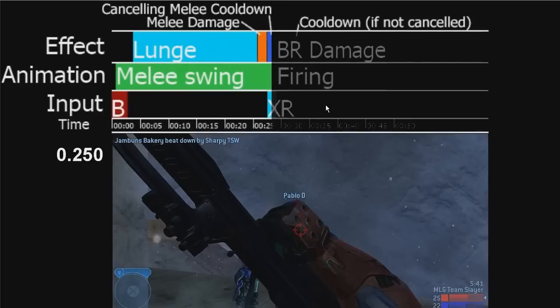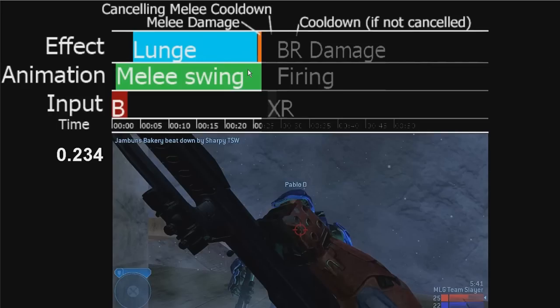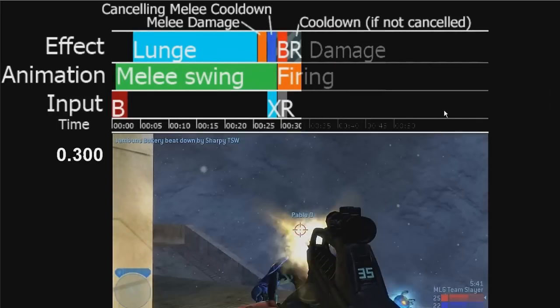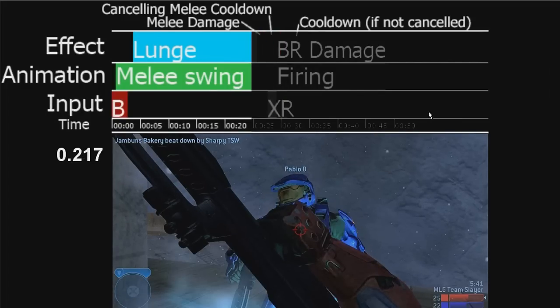A common mistake is canceling too soon. So if I pressed X here before the melee connects, the melee damage wouldn't connect, causing you to lunge and do nothing, and then just fire at them. This usually gets you killed because you've lunged and haven't done any damage — they usually lunge as well, take your shield off, game over.